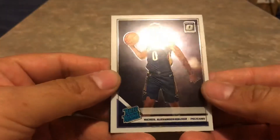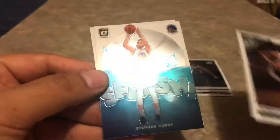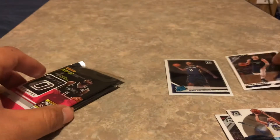The price is 80 bucks. To start things off we got Nakil Alexander Walker, and behind that a DeMar DeRozan insert, Steph Curry behind that, and a Luka Doncic base. Not bad.